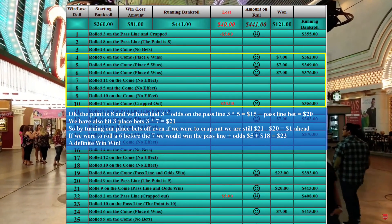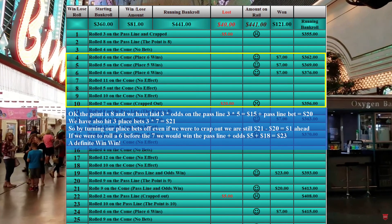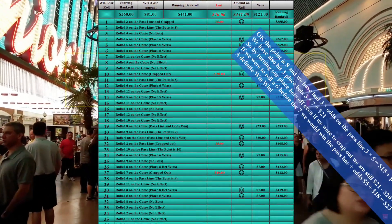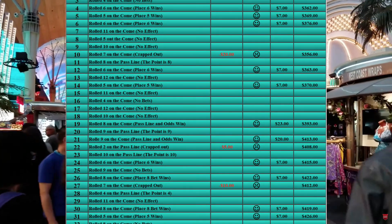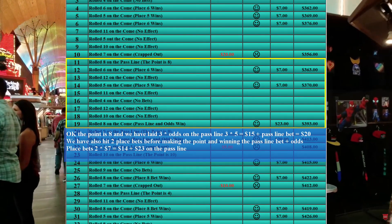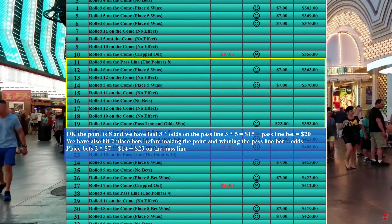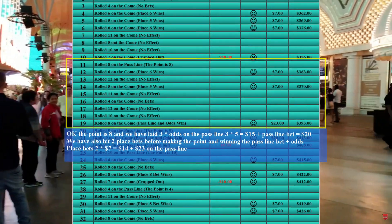In the first round we rolled three inside bets for a total of 21, turned off all our place bets, then proceeded to crap out and lose 20 bucks — but we actually won a dollar. In the second series we were only able to hit two of our place bets, but we did hit eight on the come line and won the pass line bet plus pass line odds — twenty-three dollars. We had already won 14, so that was a good roll.